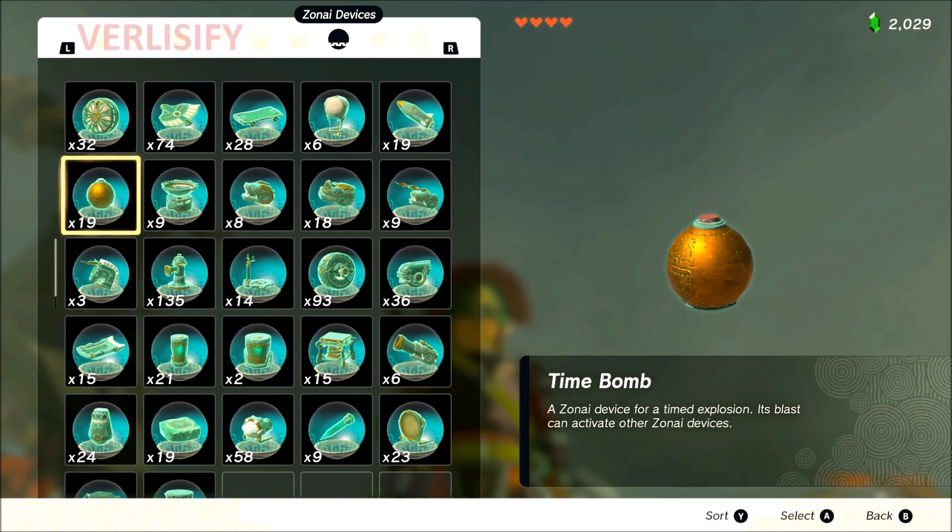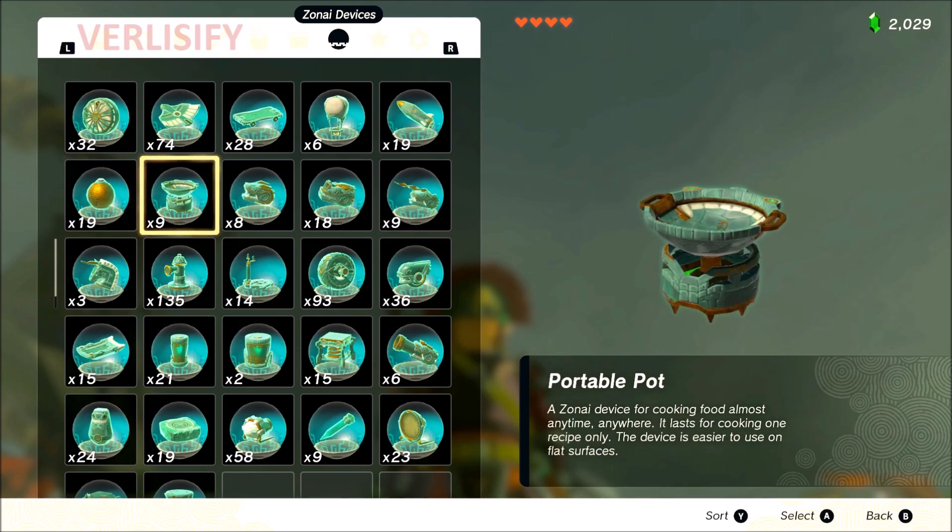Time bomb: I haven't found a use for the time bomb and haven't really seen anything too crazy for it. That's just how bombs work — they're kind of finicky and dangerous. For builds, maybe there's B tier potential, but so far it's like D tier, maybe C tier — it can do something but I haven't found much use for them.